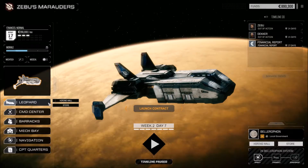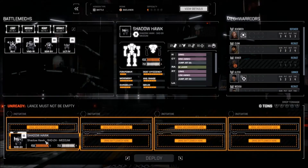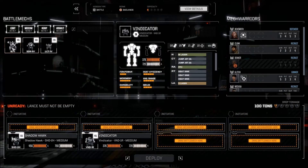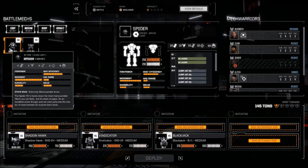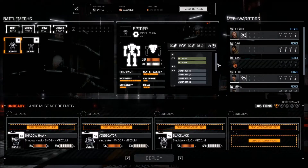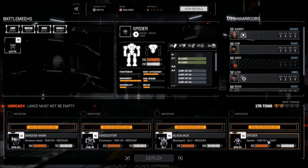Let's launch the contract. We're taking our brand new MechWarrior out into the field. We can only bring four mechs max even though we have five available. We'll bring the Shadow Hawk, Vindicator, Blackjack, and the Spider — 30 tons with two medium lasers and eight jump jets, very maneuverable. The Locust is only 20 tons with one medium laser and two machine guns, so the Spider is definitely the better choice.